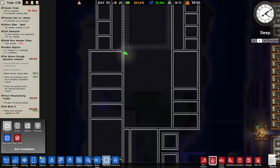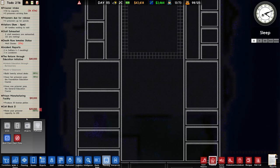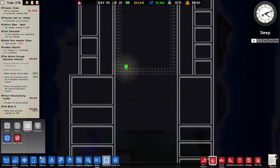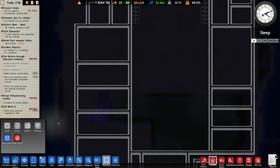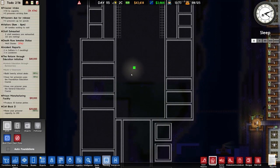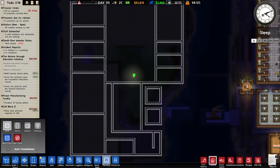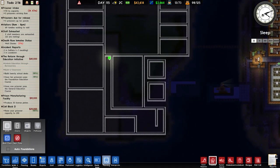I know I'm kicking this down the line for future me — and future me is a sucker, he takes all the jobs that current me doesn't want to deal with. But yeah, we want a visitation, a staff room, and we need it around here. I think what we'll do is get rid of all this because it just doesn't entirely work.